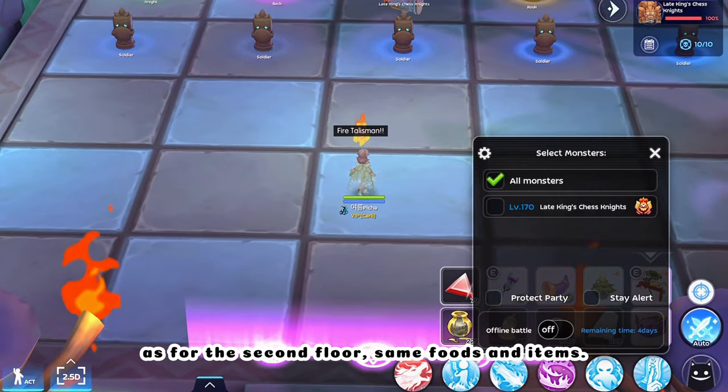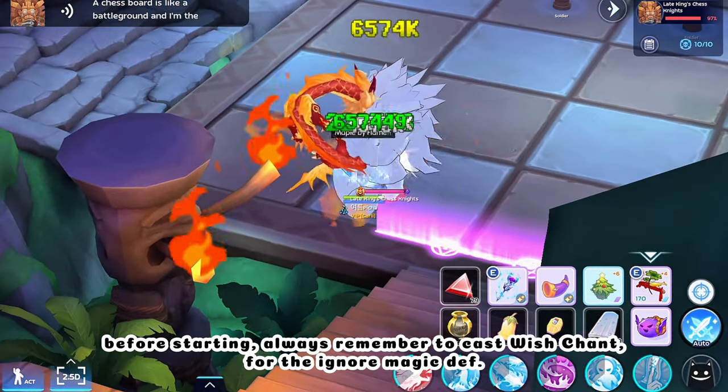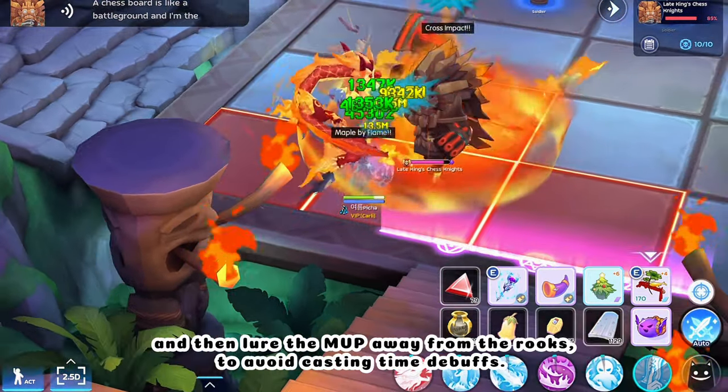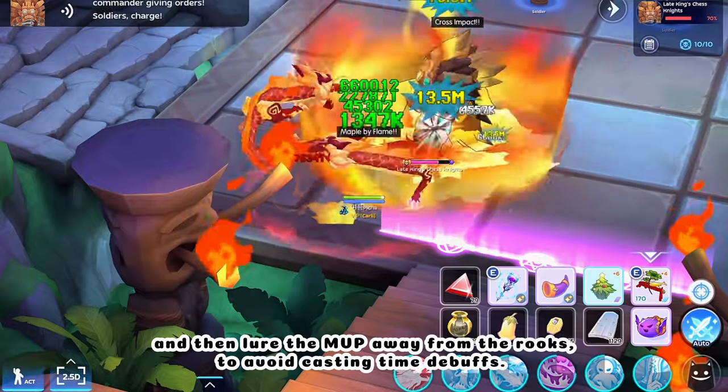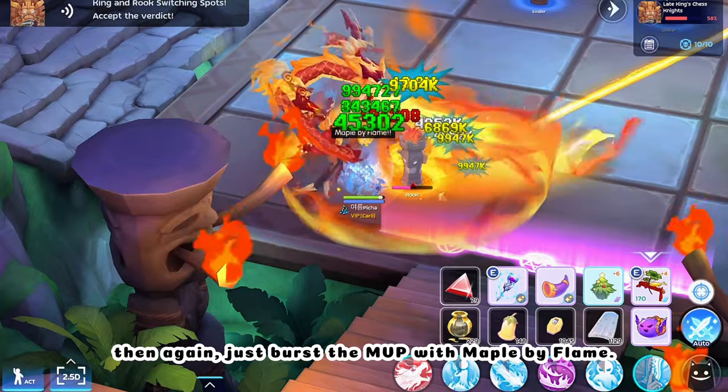For the second floor, same foods and items. Before starting, always remember to cast Wishchant for the Ignore Magic DEF, and then lure the MVP away from the Rooks to avoid casting time debuffs. Then just burst the MVP with Maple by Flame.